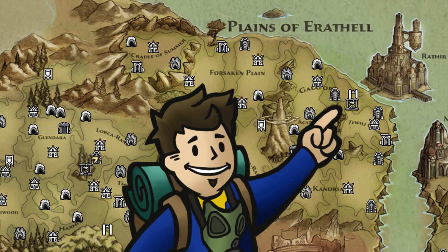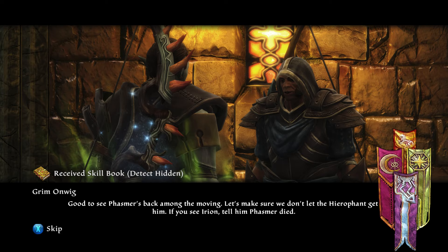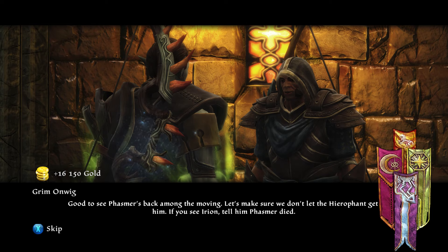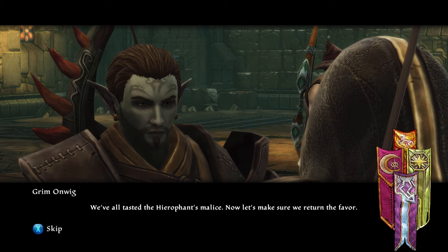Detect Hidden is a skill book found through the Travelers or Roguish Faction quest line. The Detect Hidden skill book is actually interchangeable with the stealth skill book when it comes to being a reward in a couple of the quests. These two quests are Going Rogue and the Purloined Letters, both happening after you've reached Moon Camp and helped them there for a while. So if you get the Detect Hidden skill book in Going Rogue, you should get the stealth skill book in the Purloined Letters, and vice versa.